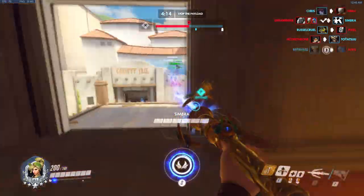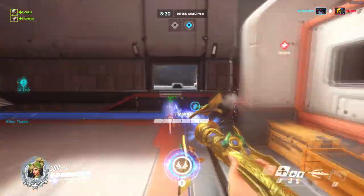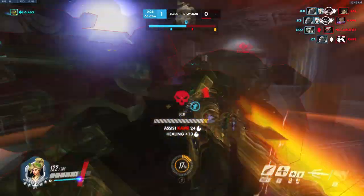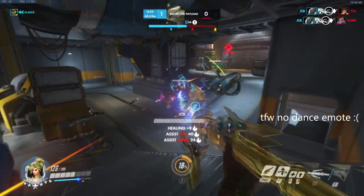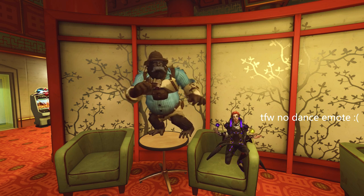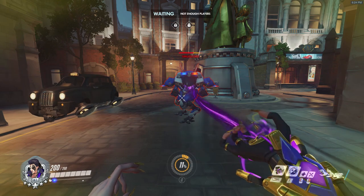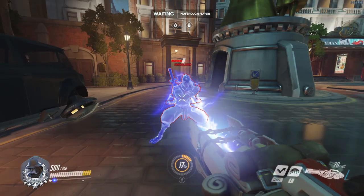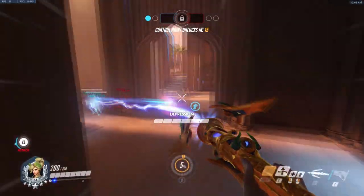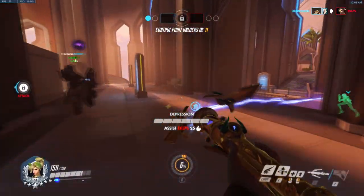Six: when friendly D.Va is demeched so she can get back in her suit quicker — please pocket baby D.Va as much as the situation will allow, it is so appreciated. Seven: every single ally is a good damage boost target, no matter who they're playing. Characters with auto-aim are top tier targets, especially if you're worried about allies missing a lot — Moira, Symmetra, Winston, etc. They all go through D.Va's Defense Matrix and Genji's reflect. Mercy's pistol is affected by both, and so are many other allies. Even aggressive allies like Sombra, Tracer, and Genji are fantastic targets; you just need to be careful with your positioning.